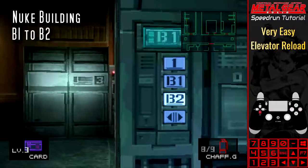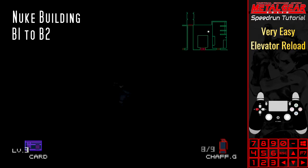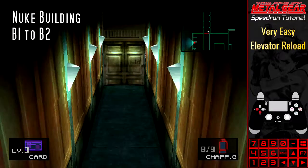B1 to B2: Snake will be positioned out of bounds to the top right of the elevator. This can be used to get into the commander's room early. However, as we haven't received the level 5 card from Merrill, we're trapped in the corridor.